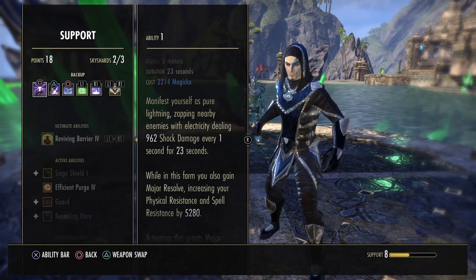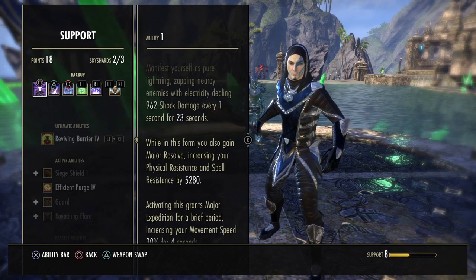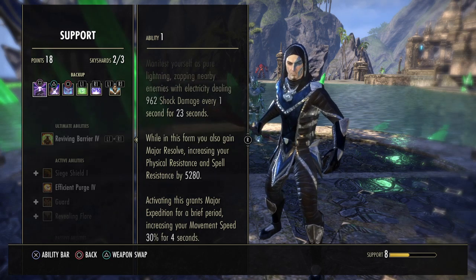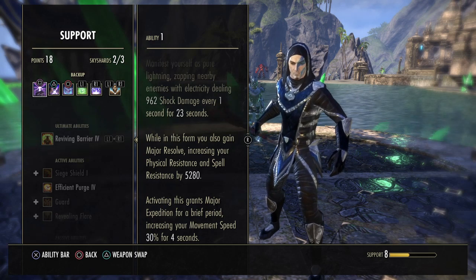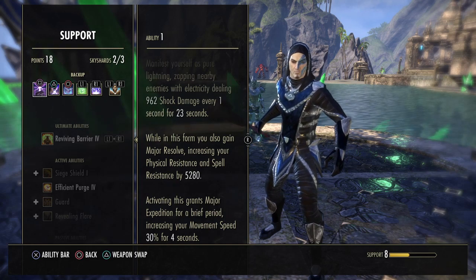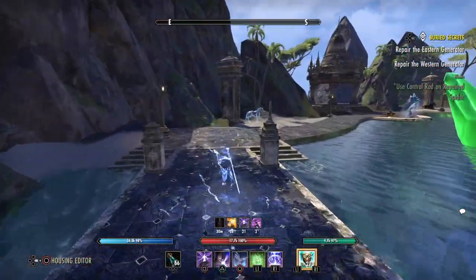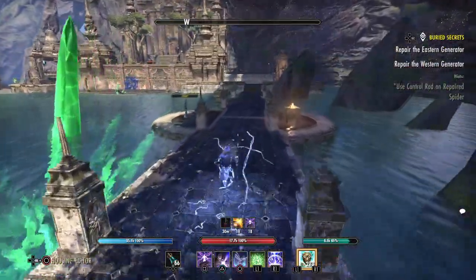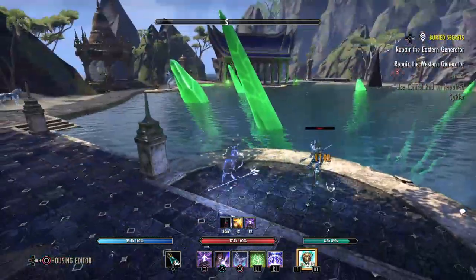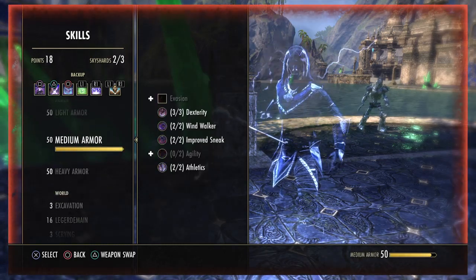Now the back bar — Boundless Storm is for our own resistances. As soon as it's active, we increase our physical and spell resistance by 5k, which is very handy especially in solo content. We also gain Major Expedition for four seconds, increasing our movement speed. This pretty much saves your ass in Maelstrom Arena a lot — you just activate it, get out of stupid situations faster while having more resistances. Plus, when standing next to targets, you will zap them since you're living lightning and deal damage too.